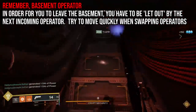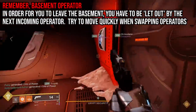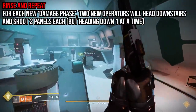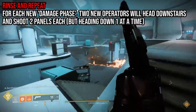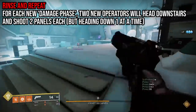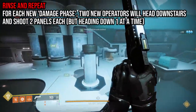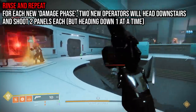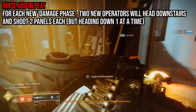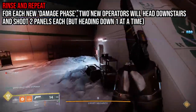The first operator of team two will once again go back down into the basement, releasing the player who is currently trapped in the basement, and begin to shoot the panels in the dark side of the basement. When both panels in the dark side have been shot, the operator will once again dunk the operator buff, sending it back upstairs for operator number two of team two to pick up and go down to the basement to release the player down there and shoot the two panels on the light room side. What we're really doing is dividing the entire team into three teams of two, and remember that everyone has to be the operator once.